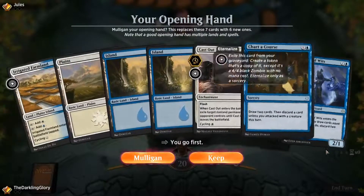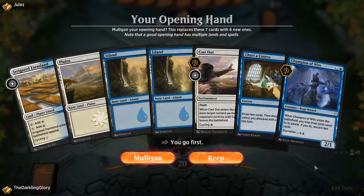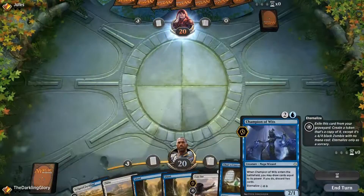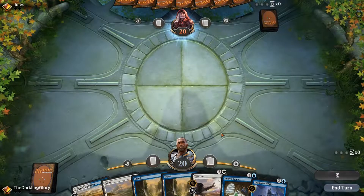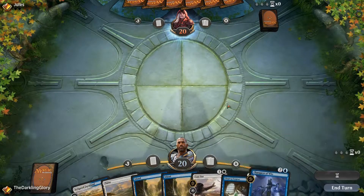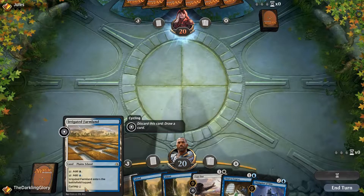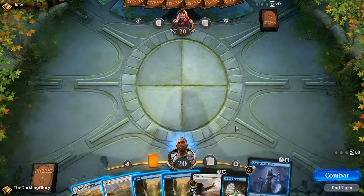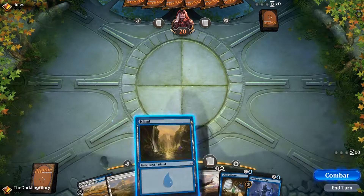I want a die roll — cool. Lands and lots of ways to dig. Don't have either of my combo pieces, but between these I think that'll probably be fine. Because of the nature of my deck I see so many cards, there probably is some consideration for holding the Irrigated Farmland, because I'm likely to be able to hit my land drops normally. Yeah, I think I will do that.